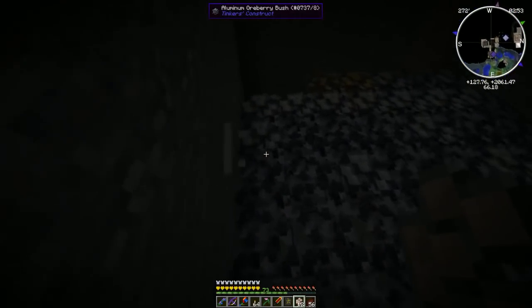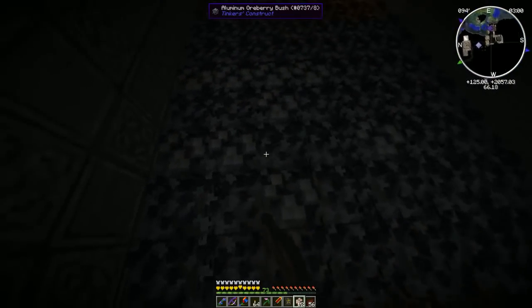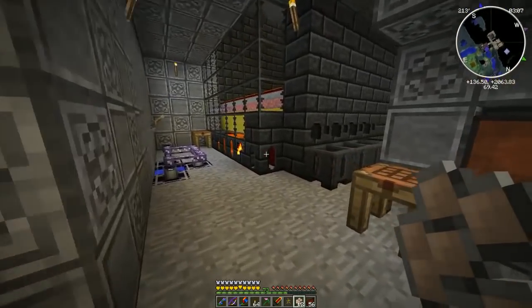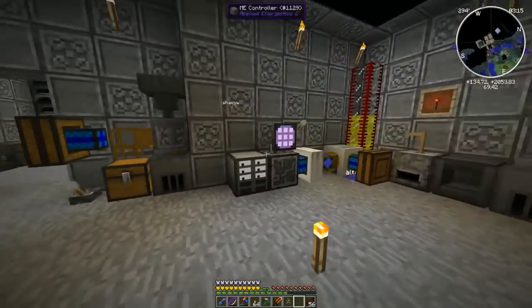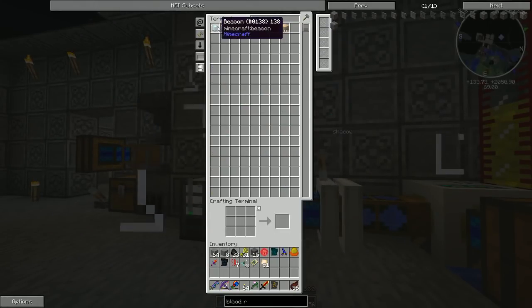But I think in this episode we're going to expand our altar to the next tier — I think it's four. So we need to make more blood runes, and then I think we need four beacons. I think we only have three though, but we can make one. Beacons — yeah, we have three.